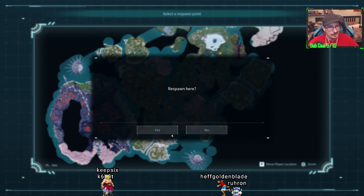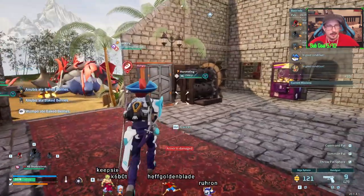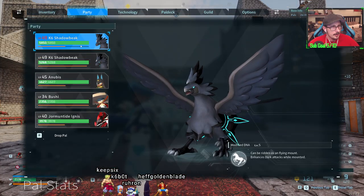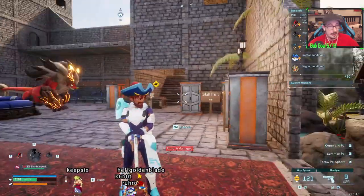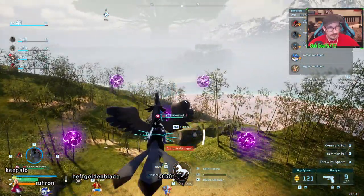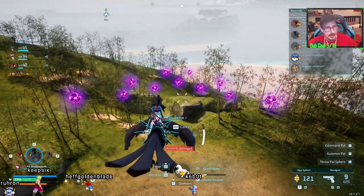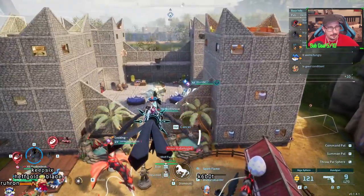But that is how you get Shadowbeak. And then eventually you can use Shadowbeak to just breed out skills like Dark Wisp into a normal Shadowbeak. So there's Dark Wisp — now you shouldn't be able to have that skill, but I do. And you can too.